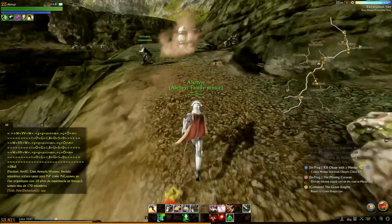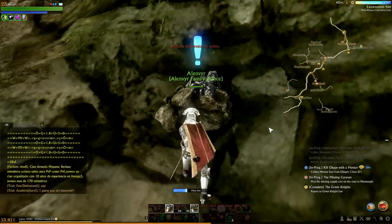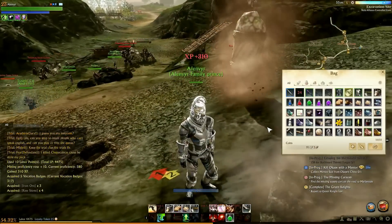These are all the things that you can actually gather here. Every time you do an extraction process, it will cost exactly 10 labour points.